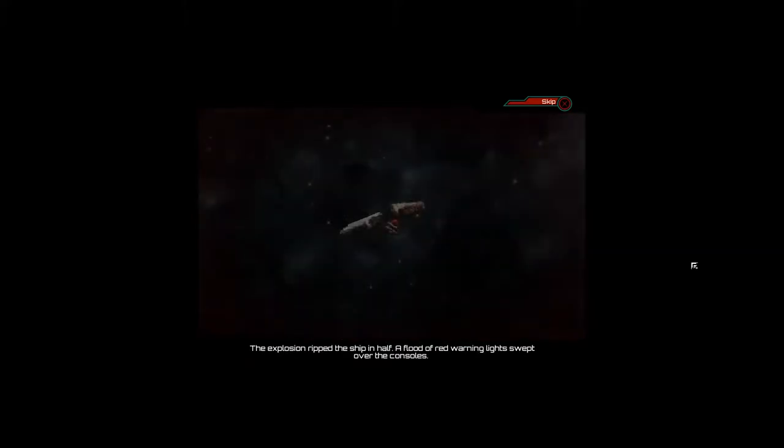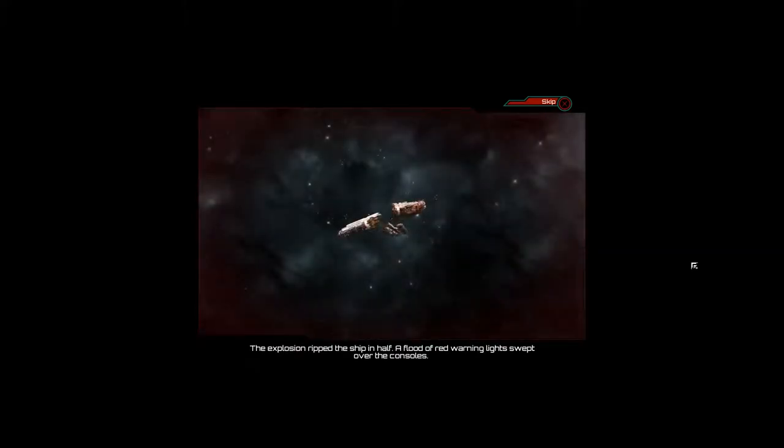Before I said a word, he cut the transmission. An ion cannon lined up with my shuttle, firing two blasts. The first missed but the second hit the shuttle square in the port side engine. The explosion ripped the ship in half. I barely made it to the escape pod - I didn't even have time to eject. The force of the explosion propelled me away. I almost made it.